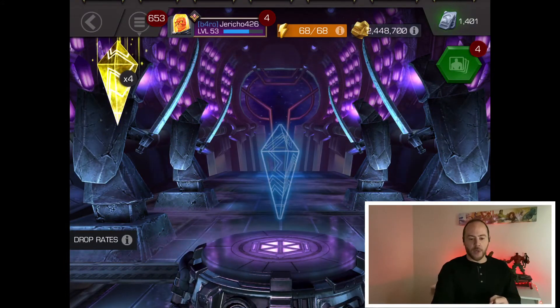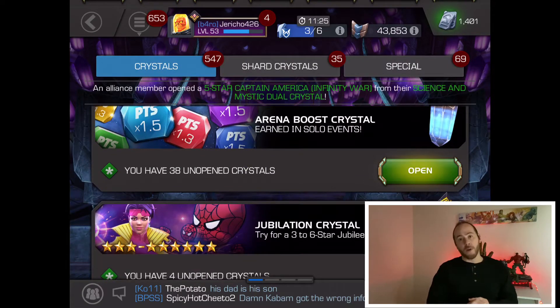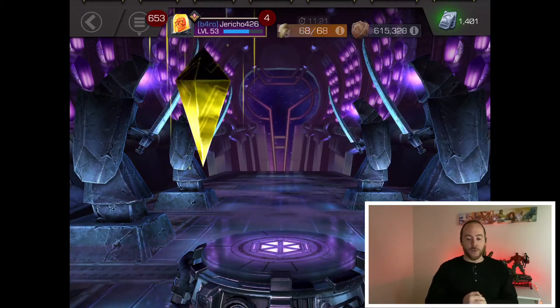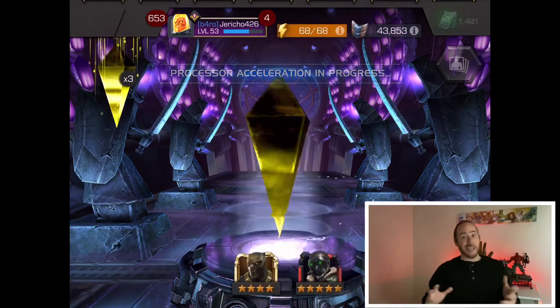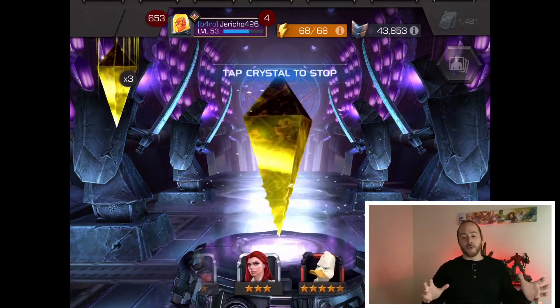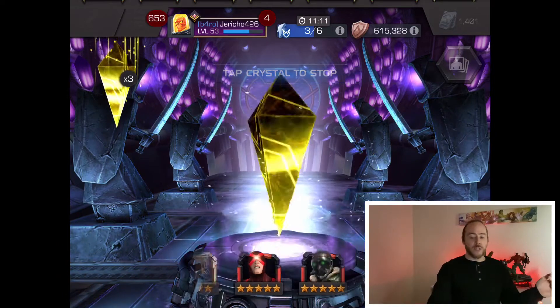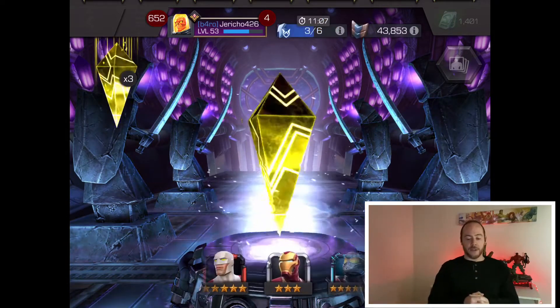Oh well. Next crystal — I tell you what, we're gonna back out, we're gonna refresh our luck. By the way, I have horrible RNG and horrible luck in general in life. We are going to open again, trying this again. Here we go, second crystal — rolling, rolling, rolling. 426, let's go guys, we're hoping to end up on that six.